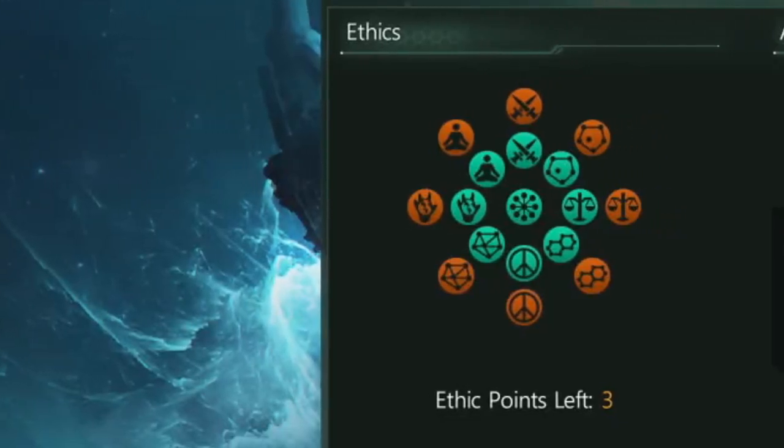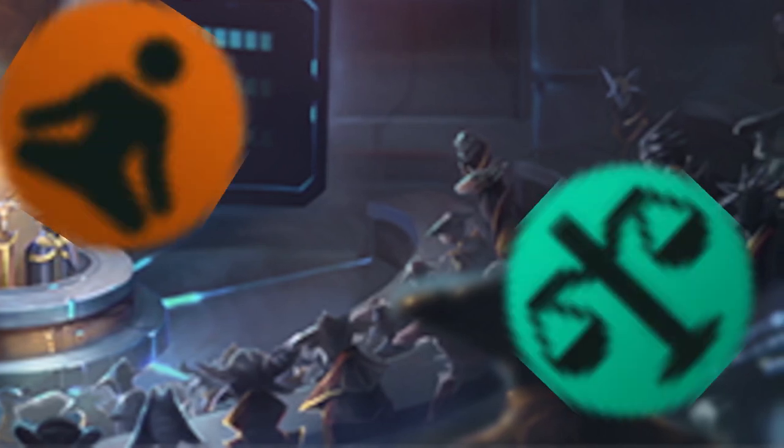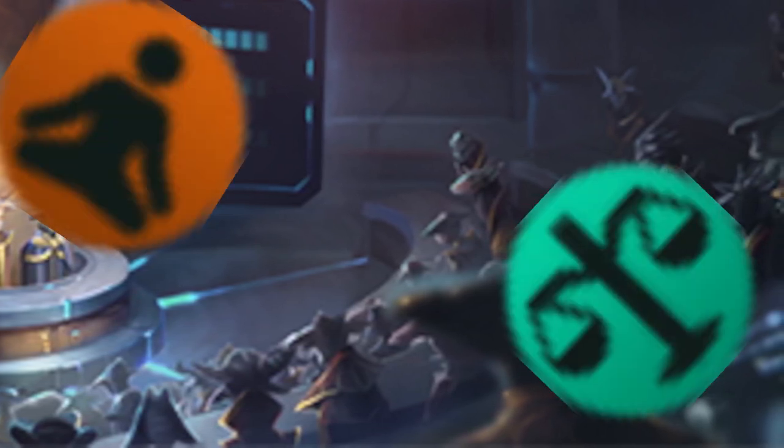Ethics are probably one of the most important aspects of empire creation in Stellaris. They represent your empire's beliefs, political views, and they have a huge impact on how you respond to events and play the game. However, one might argue that vanilla ethics don't really represent all societal and cultural aspects of a nation.